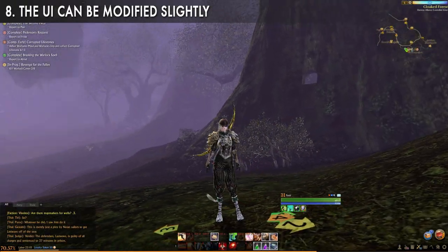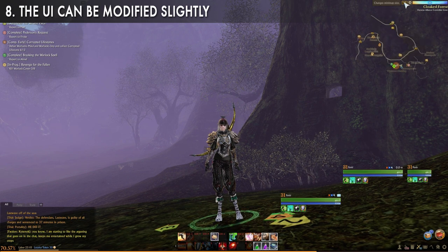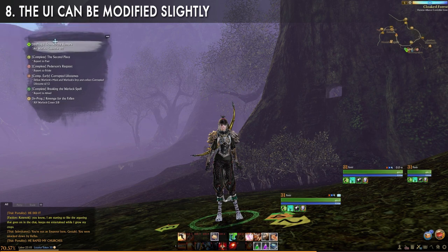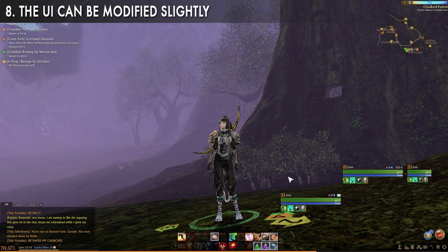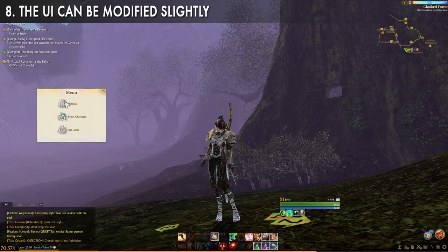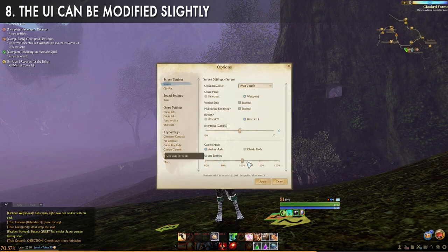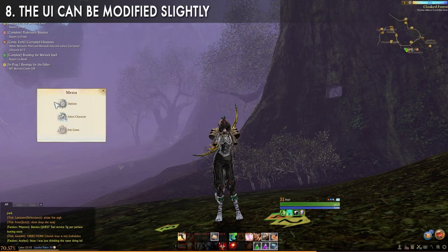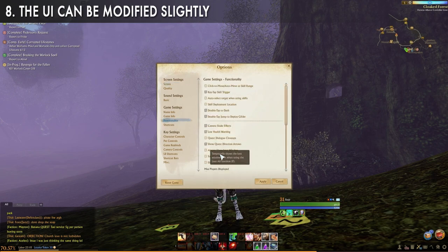The UI in ArcheAge is awful — not having mod support really hurts the game — but you can do a couple of things to customize it. First and most useful is being able to hold Shift and drag UI elements around: the quest tracker, player frame, target frame, etc. Pick and choose where you want them. I personally like to turn down the UI scale, which is found in the options. Also in the functionality section of options, I could not live without double-tap to deploy your glider.